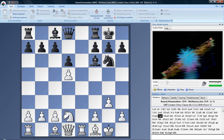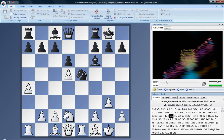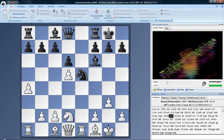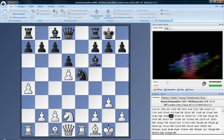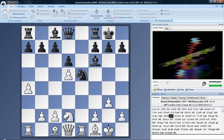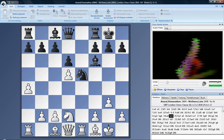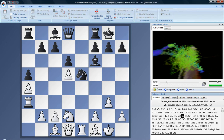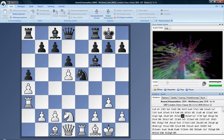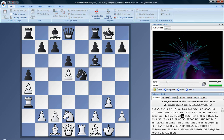Then I went a4, he went knight e5 — I think I could have gone a5, which means you could probably play a5 a move earlier. I wanted to play rook a3, and I thought if he didn't play a5 on the last move, he didn't like a5.